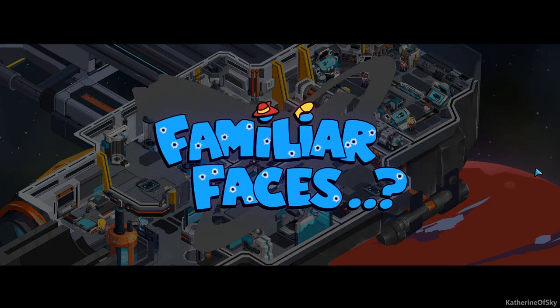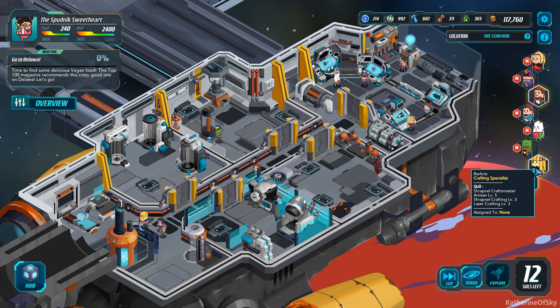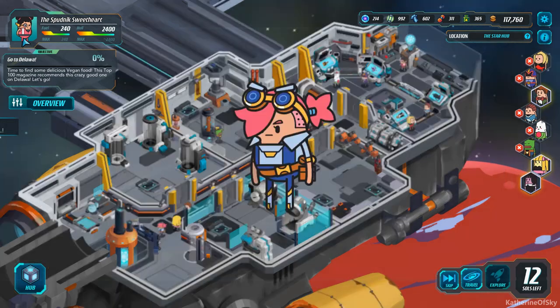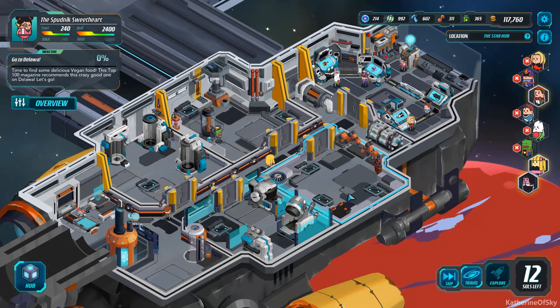Familiar faces again? Maybe. Didn't we already do this quest? All right. Cassie learned a new skill — Lady Luckable 3. So basically we're leveling up the skills. Did we actually get any new skills? No, looks like not. Okay, so let's get out of there.